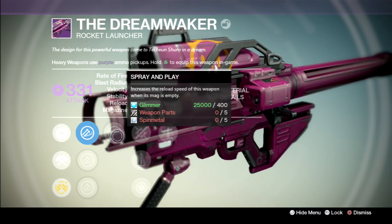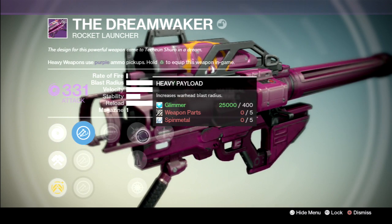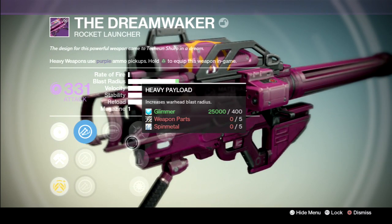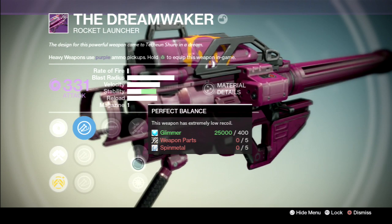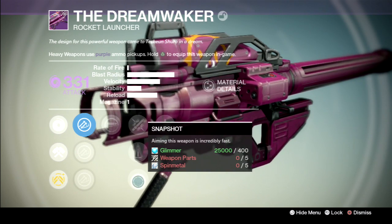And we have Spray and Play: increases the reload speed of this weapon when the mag is empty. And we got Heavy Payload: increases Warhead Blast Radius — it makes it go all the way up for Blast Radius. And you got Perfect Balance with distributable recoil, stability going up.